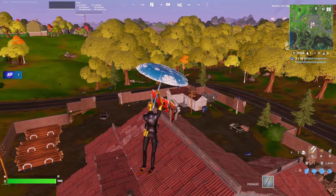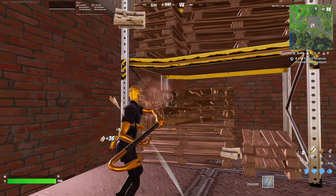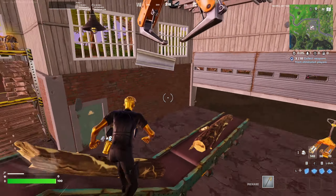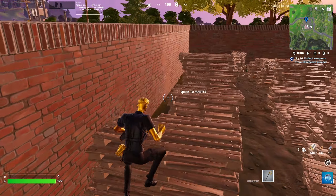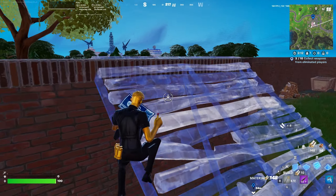Log Jam Woodworks arguably has the most wood of any POI on the map. The amount of pallets to farm is staggering, and it also has plenty of brick and metal. It's probably the best POI for materials on the entire map. For solos it's really good — tons of chests and pretty much everything you need. There's an upgrade bench, cars, metal trucks, wooden planks, and the logs themselves. If you're confident in your fighting, I'd recommend landing here to get eliminations for Storm Surge and tournament points.